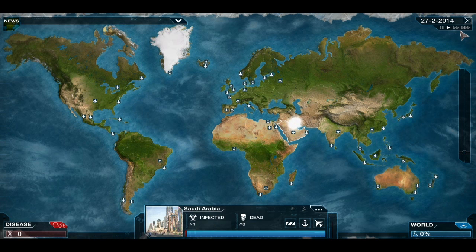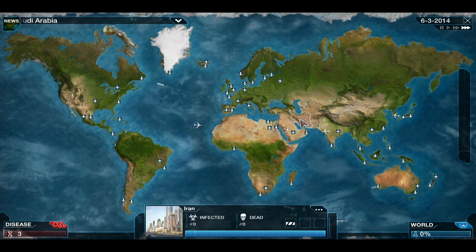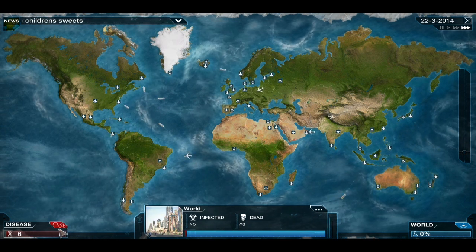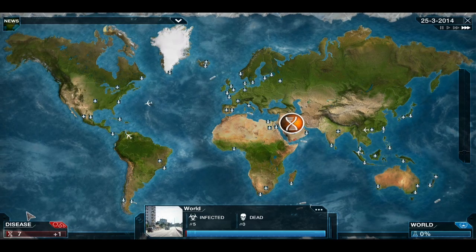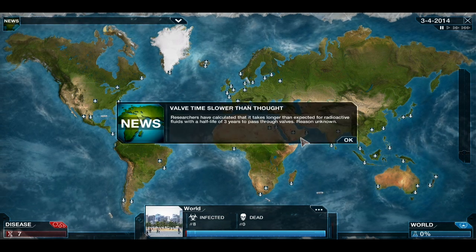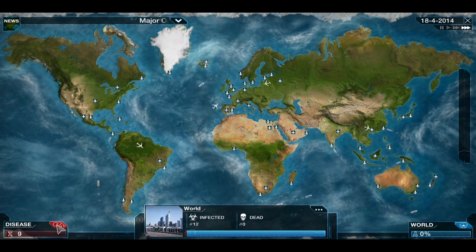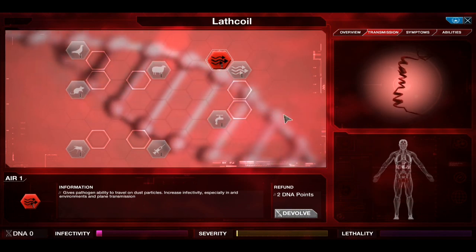We'll be starting once more in Saudi Arabia. For those who watched my virus playthrough, the reason I choose Saudi Arabia is because it has a lot of landmass next to it that it can infect via touch, which is great. We can't afford it - it costs 9. We'll be getting air first, purely because we are in an arid country, so that will help significantly. Then we'll go into either insect or water, then get resistances - that's the battle plan. Let's go straight into air, so we are now airborne - gives the pathogen the ability to travel on dust particles.